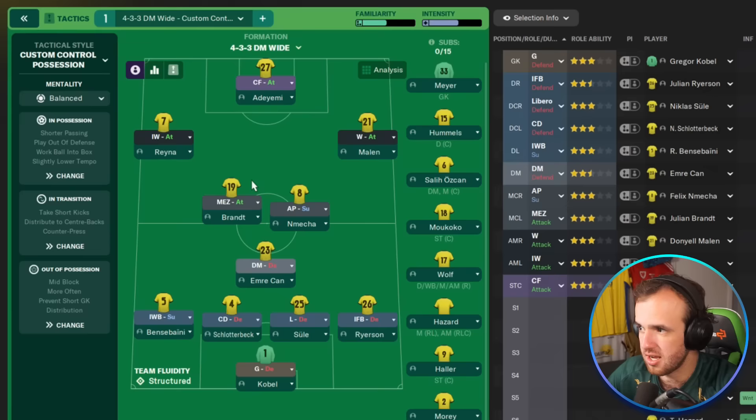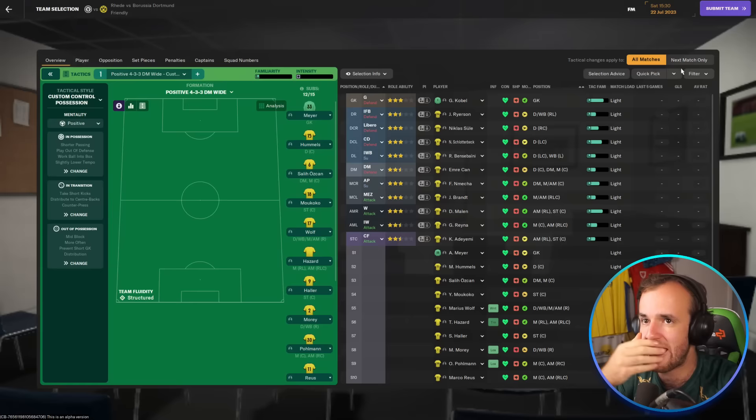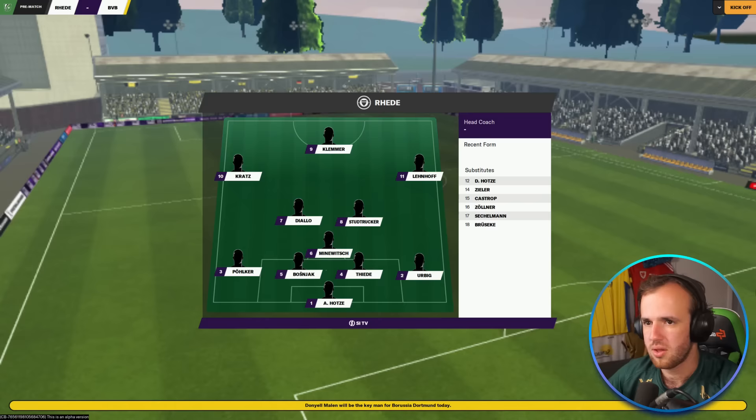We're going to test the positional play of an inverted winger and a Mezzala on attack, who should end up in the same area. We're also going to test how a libero, an inverted fullback, and the adjusted inverted winger all play together with positional play — it's going to be a very interesting match. We're opening with a friendly against Reed. I didn't adjust the audio, and I expected it to blow my ears out like it always does — it didn't. They've changed the audio a little bit — it sounds different. None of you guys play with the audio, but it's different.